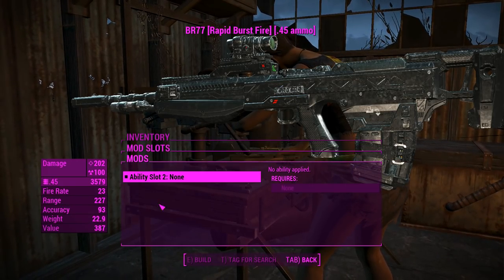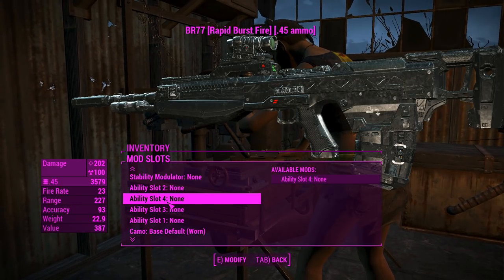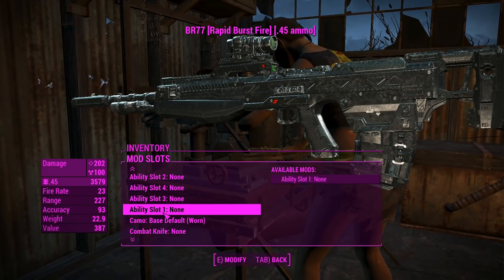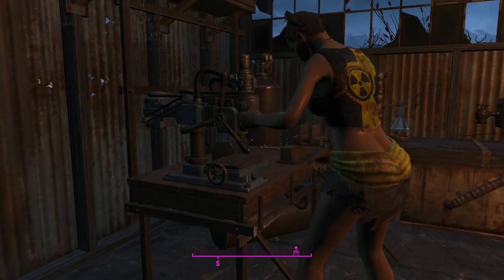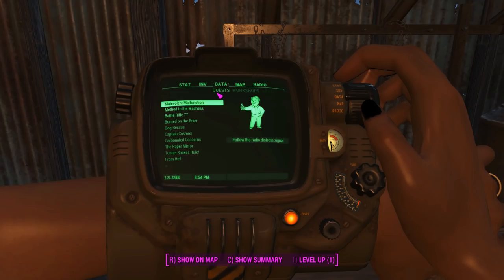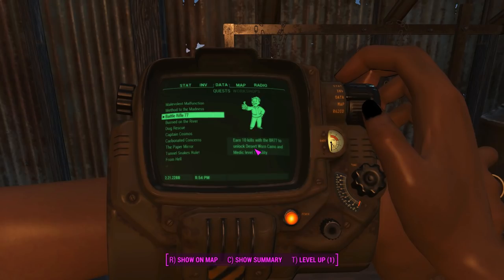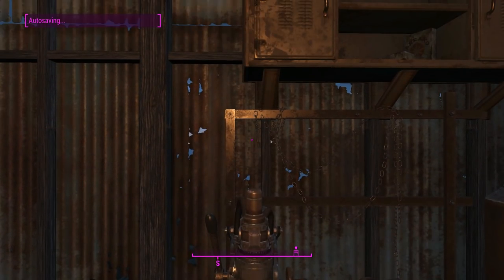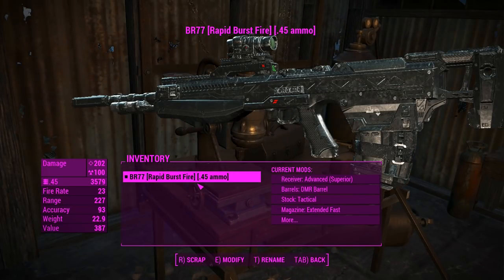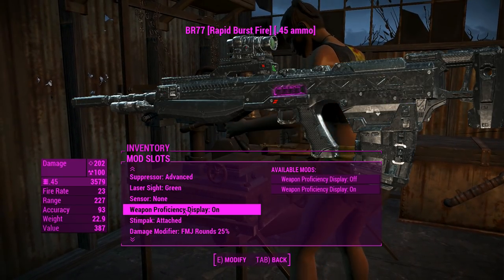Now, these ability modifiers — when you actually install this mod, it'll come up as a quest, and I'll show you that just now. Basically, what you do to unlock those special things is actually kill 10 people with it. It unlocks the Desert Worn Camera and Medic Level 1 ability, which is pretty nice. We'll get back onto the weapon workbench here and see what else we can do.